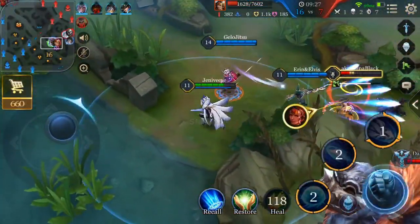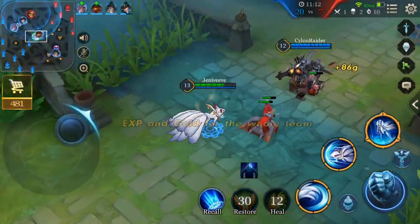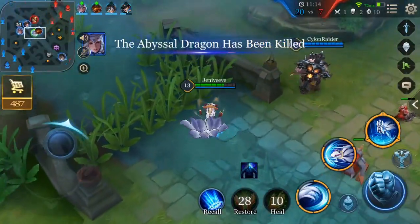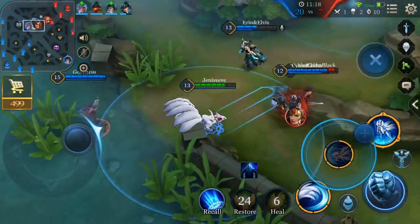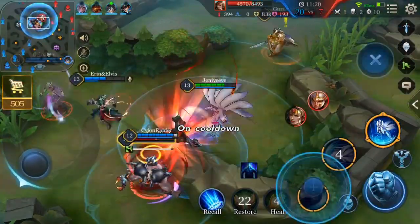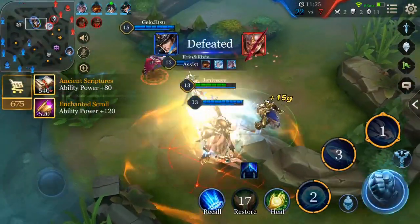Because the cooldowns start at 7 seconds on her ultimate and it's so low, a little bit of cooldown reduction gets you even lower, and you can pretty much go back and forth from human and Fox form, gaining that extra magic defense and armor whenever you like. And what makes her survivability even better as a mage is her second pro.